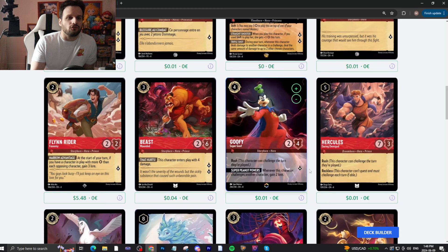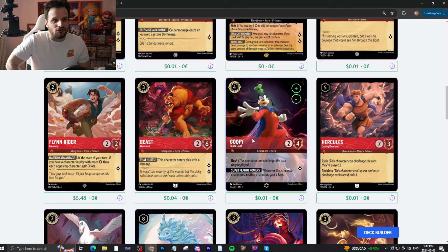Goofy — four-drop, 2/? quests for one with Rush. Whenever this character banishes another character, gain two lore. This card's really good — it's strong, just a bit fragile. But it can act the turn it comes into play, knock a body or two away, and gain a few lore in the process. It's okay.